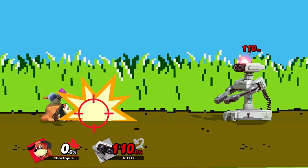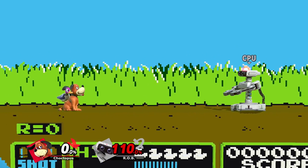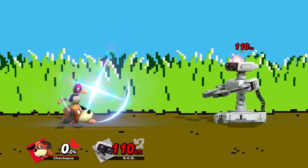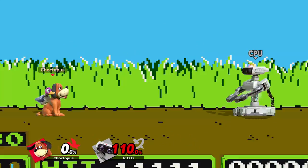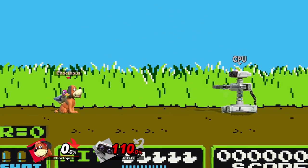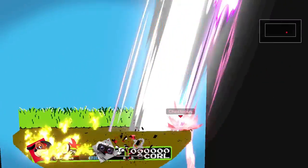Duck Hunt's smash attacks all hit three times and they're all strong, reliable kill options, but they have a ton of end lag so you'll want to use them wisely. Starting with the F-smash, which has decent range that you can extend by charging the attack. Then you have the up smash, which will pull from the side as well. A good setup into an up smash kill confirm is Clay Pigeon — throw it out, explode it, dash under, and then do an up smash.